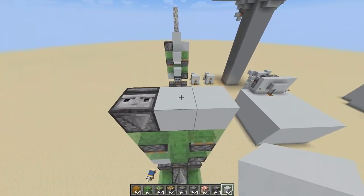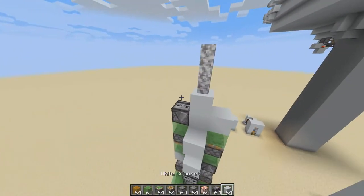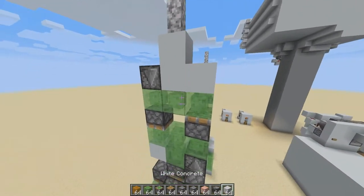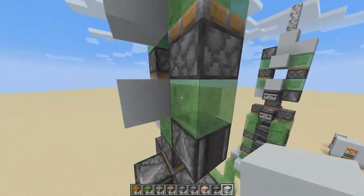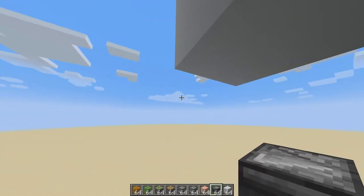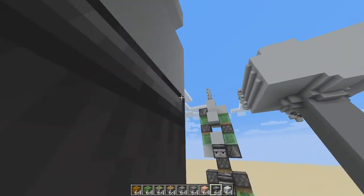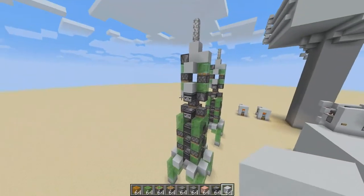For the tip, we're gonna go like that and like this — a diorite wall above. Then we're gonna put blocks right here, here, here, and here. Then we're gonna put an observer facing away from the rocket ship. And that's about done.